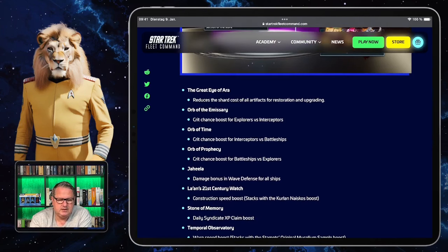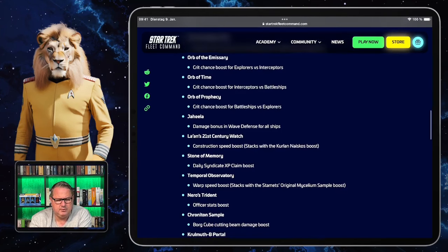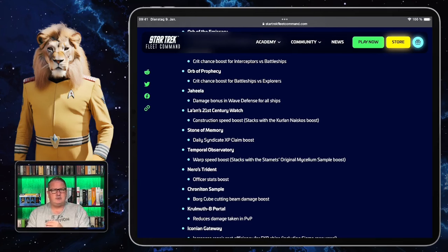There are a lot of temporal artifacts. The Great Eye of Error reduces shard costs as mentioned. Then there's the Orb of the Emissary, which gives a critical chance boost for explorers versus interceptors; the Orb of Time, which gives a critical chance boost for interceptors versus battleships; the Orb of Prophecy, which gives a critical chance boost for battleships versus explorers; Jeheela, which gives a damage bonus in wave defense for all ships; and La'an's 21st Century Watch — from the Strange New Worlds episode where she and Kirk time travel — which boosts construction speed.